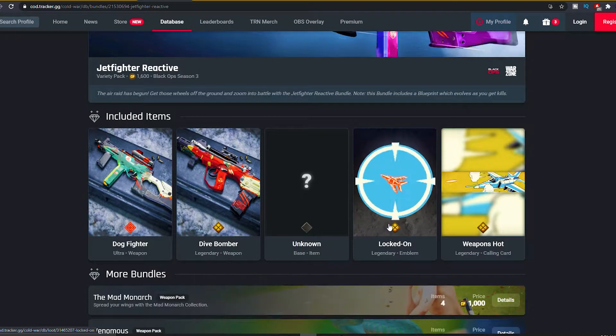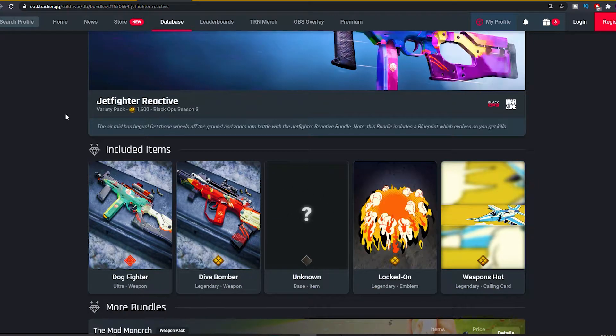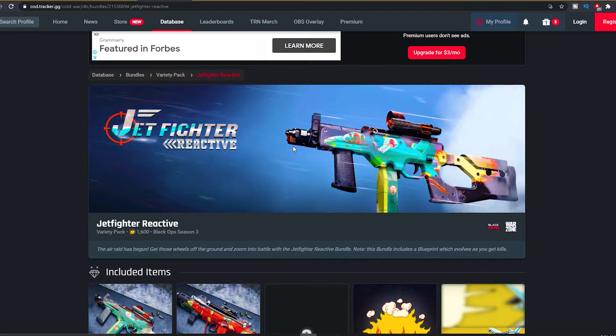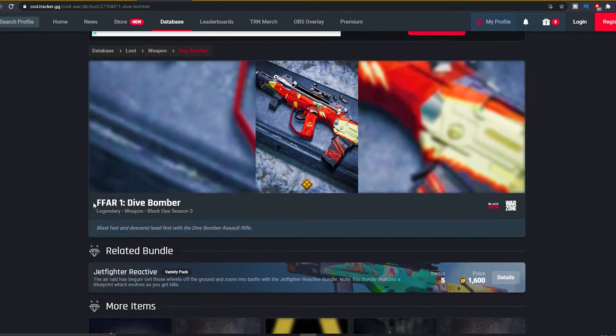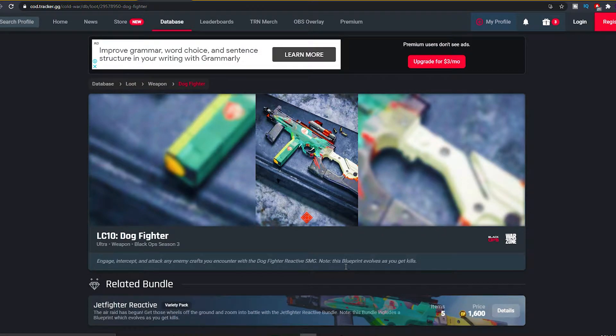As you guys can see, with the Locked On legendary emblem, Weapons Hot calling card, and one unknown item which should be in the shop right now — go in the comment section and tell me what that unknown item is. As you guys can see, the FFR1 Dive Bomber looks pretty clean, and the LC10 Dogfighter weapon blueprint — this is the reactive camo. This blueprint evolves as you get kills: engage, intercept, and attack any enemy crafts you encounter with the Dogfighter reactive SMG.